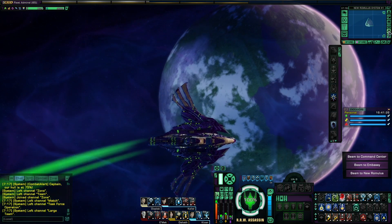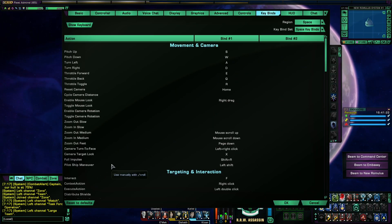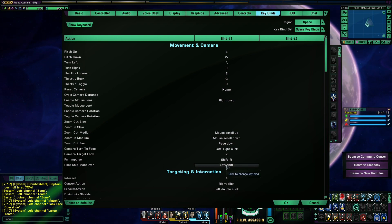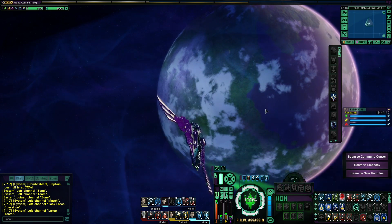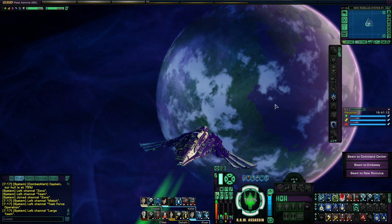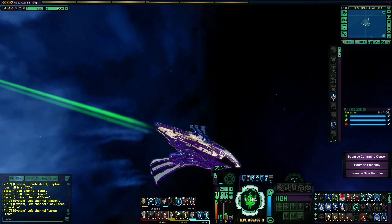And finally the last option is to use keybinds — pilot shift maneuver — which I've assigned to left shift. So when I press my left shift and a direction, for example W, I will activate the pilot maneuver.